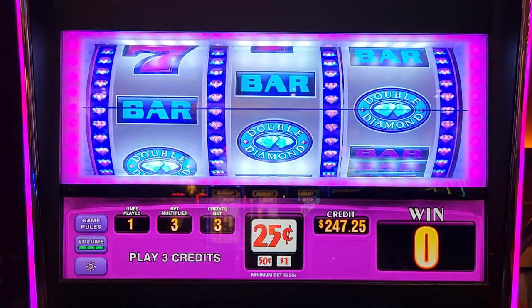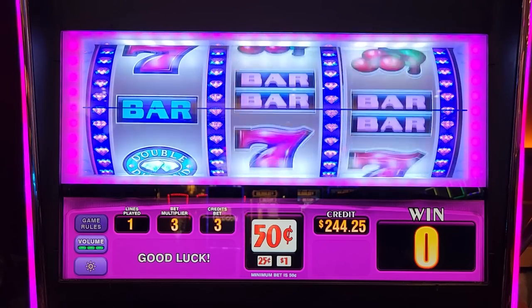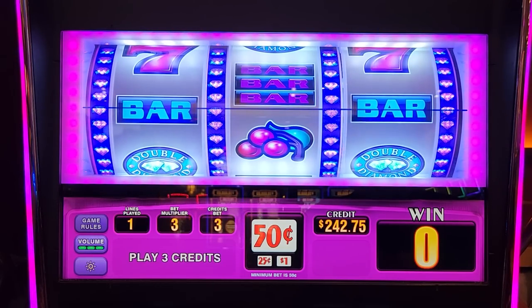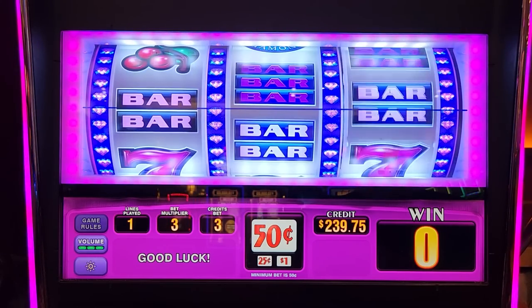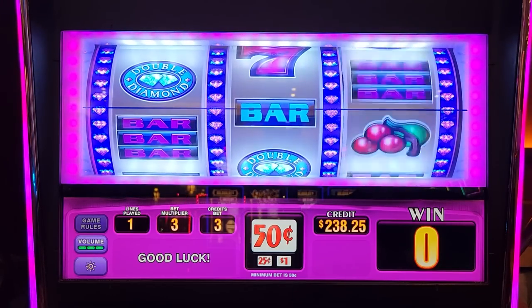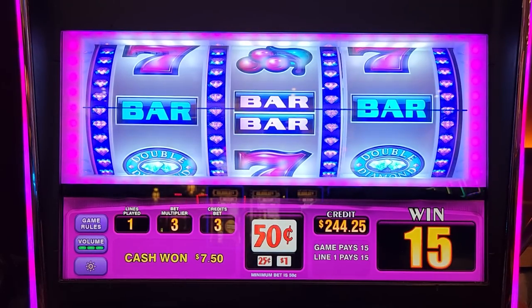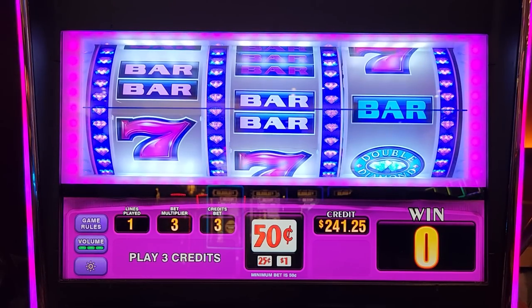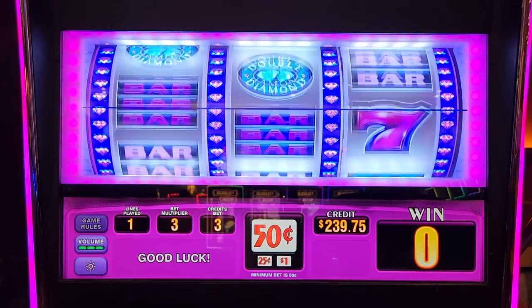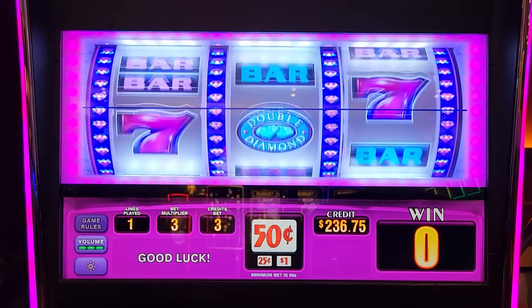We'll try some $1.50s — okay, change it Chris. Here we go $1.50 — good luck! Oh, first one — is this a warm up? Get a double diamond on the $1.50s — darn it. Oh that was one bar off — that would have been something good. Double diamond — hey there we go! $7.50 because it's $0.50 denomination now. We just doubled our bet. Give us the double diamond that's right there!